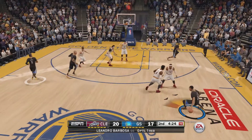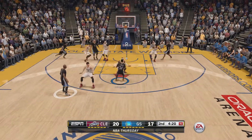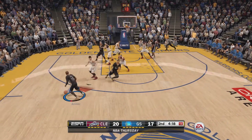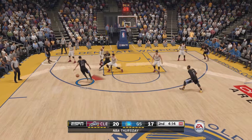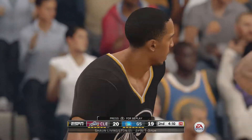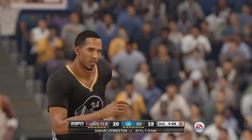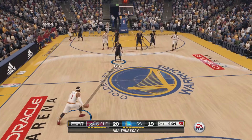Looks like we can't dribble. I don't like using Shaun as a shooting guard — he's just too weak. He's 6'7" and too weak to play shooting guard, he's gotta play point guard. 5% chance — okay, 5, that's the lowest percent I've ever seen. That's like Dwight Howard shooting for mid-range.